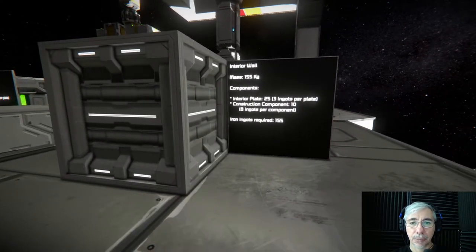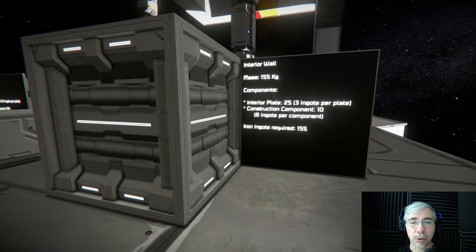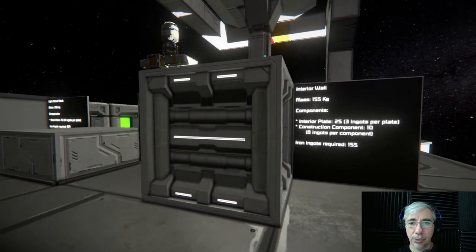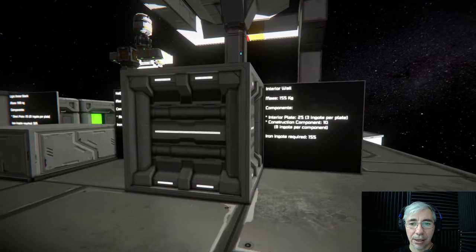Next is the interior wall. This one has a mass of 155 kilograms and requires interior plates and construction components. There are 25 interior plates, each taking 23 ingots, and the construction components take 8 ingots per component. That brings the total to 155 iron ingots. You can clearly see the winner is the interior wall by far.